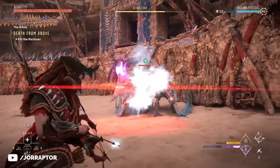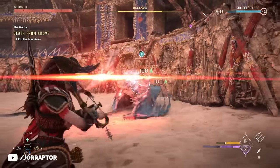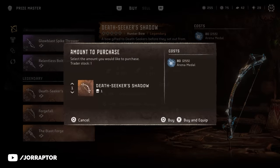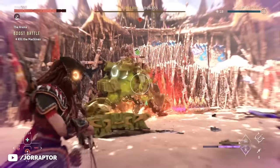You can buy the Nora Thunder Warrior for 54 medals, which only requires completing some of the easier challenges. You can also save up for 80 medals, which does require some skilled challenges, but then you can get the best hunter bow in the game — which will really come in handy if you still have most of the game ahead of you. Getting the 54 medals for the armor should at least totally be possible.